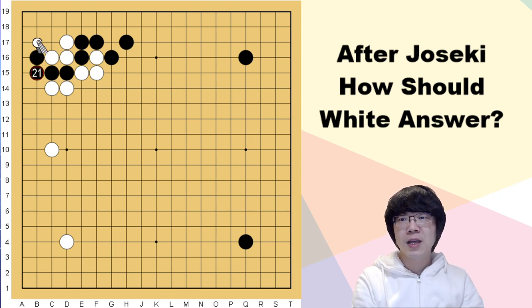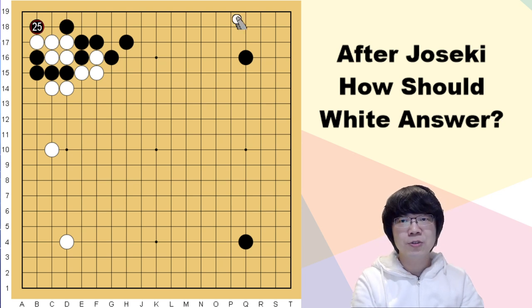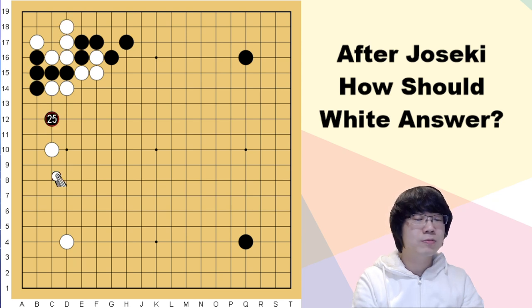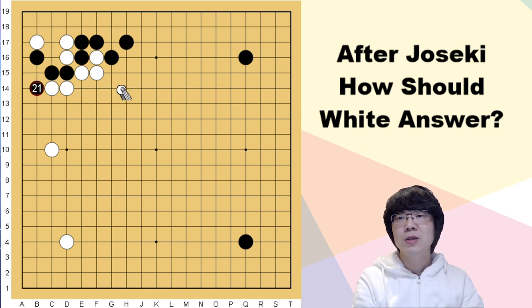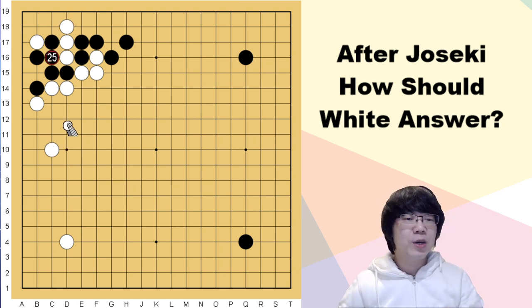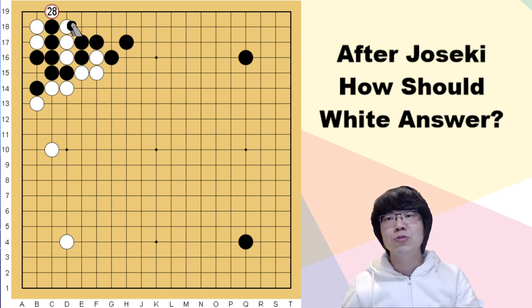There is an amazing tesuji — you have to find kosumi. Kosumi is the good move. If you just atari and block, now atari and attach, white is going to be captured first. White can even think about attachment here, but this is going to be sente. If you atari, black can go out. White has to just block, but there is a wedge — if you atari here it's going to be recaptured like a snapback.